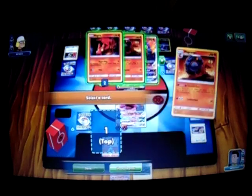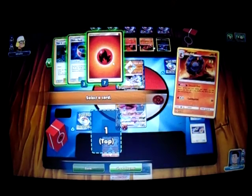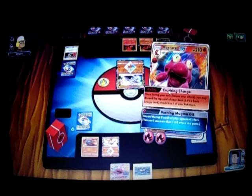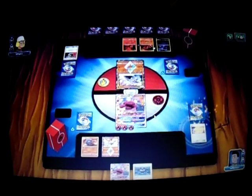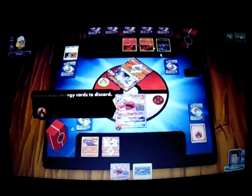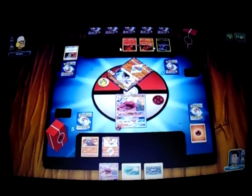I'll switch into my Mercargo GX, use Smooth Over to get a Fire Energy to the top of the deck. Activate the Crushing Charge ability — definitely get a Fire Energy, of course, because we know what we're getting. Now I'm going to use Lava Flow. I have to discard two Energy to knock out this Diancie Prism Star. That is a knockout! Let's see what Prize we get — a Field Blower. Okay, Field Blower can be useful.